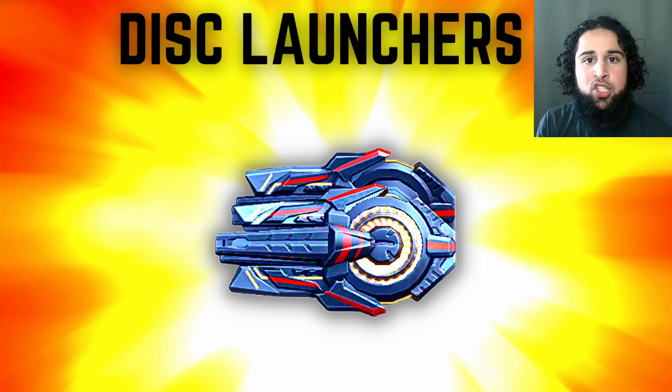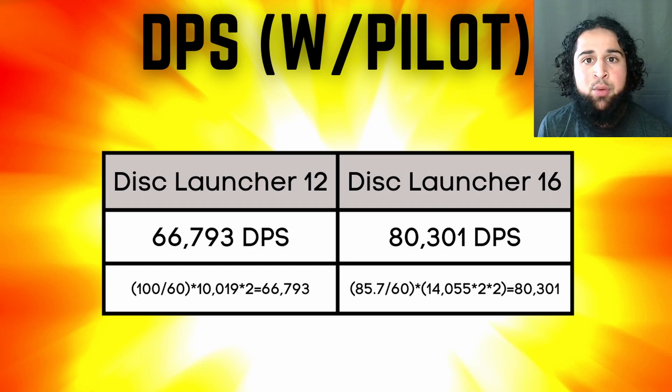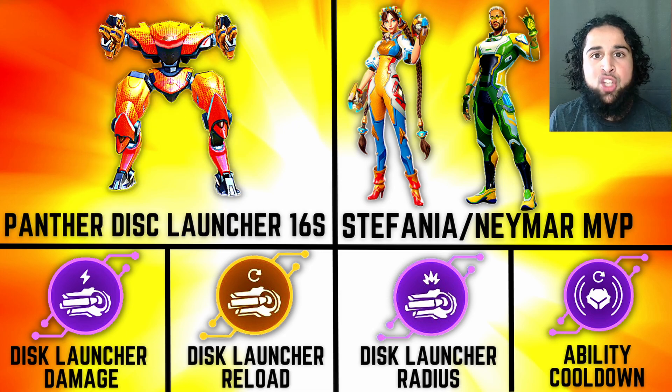Next the dislaunchers and they're still an S tier weapon. The dislaunchers are still one of the most OP weapons in the game. Their DPS isn't great when dealing front damage, but their DPS is insane when dealing back damage. Bastion disc is definitely the most OP build in the game, and Panther disc is also a super strong build. The dislaunchers are the weapon keeping the EM rifles in check — because of them, EM rifles aren't that great in 2v2s and 1v1s. They completely dominate at close and mid range.